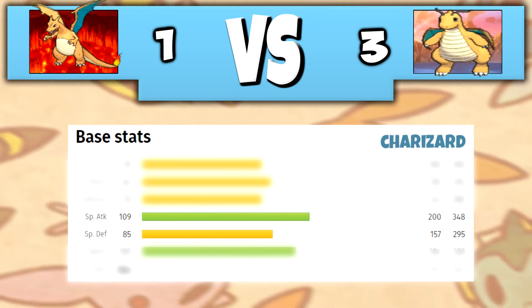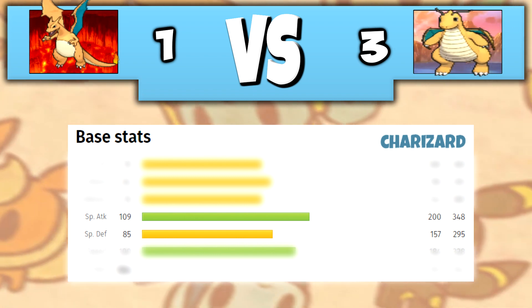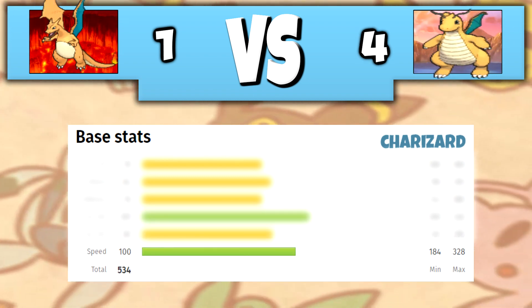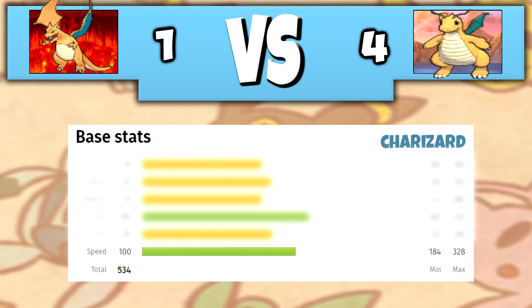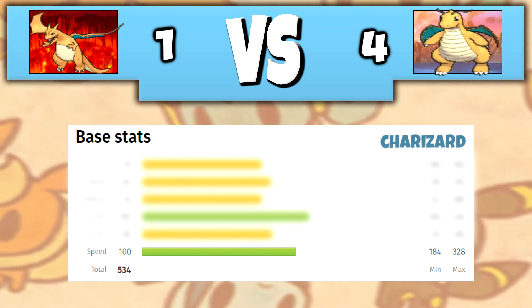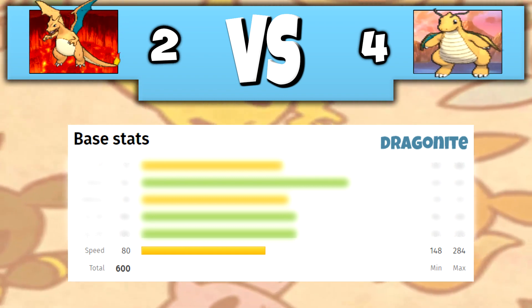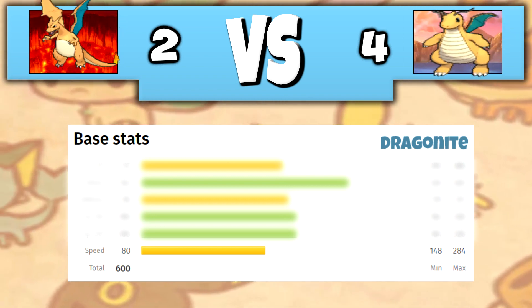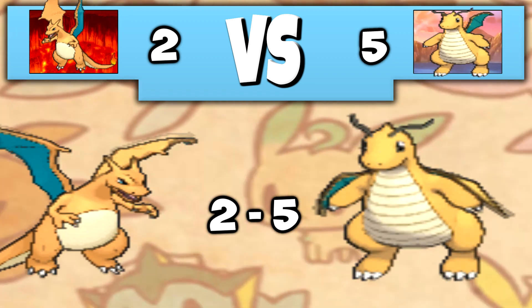Charizard, however, outdoes Dragonite on Special Attack with a Base stat of 109, however its Base Special Defense stat is only 85. Finally, Charizard has a Base Speed stat of 100, leaving him with a Base overall stat of 534. Dragonite, on the other hand, has a Base Speed stat of 80, leaving him with a Base overall stat of 600. Taking the first round is Dragonite, with a commanding 5-2 win.